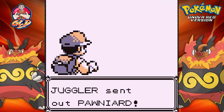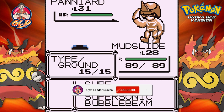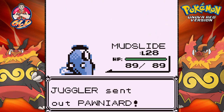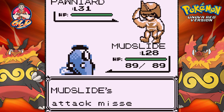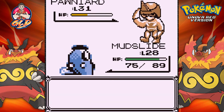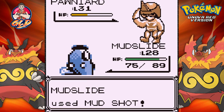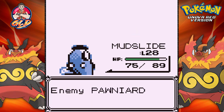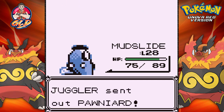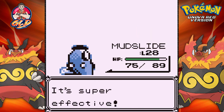Here we go, another Juggler, and he's coming out with a Pawniard. Right now I am not learning my lesson. Mud shot — yes, it is super effective. He's throwing out another Pawniard. Scratch attack is not gonna work, so here we go — mud shot for the win. Speed has gone down and it's gonna go with a Leer attack. Mud shot yet again and Pawniard defeated. Pawniard's coming out again, let's just continue on with a good old mud shot. Mud shot has done it again.